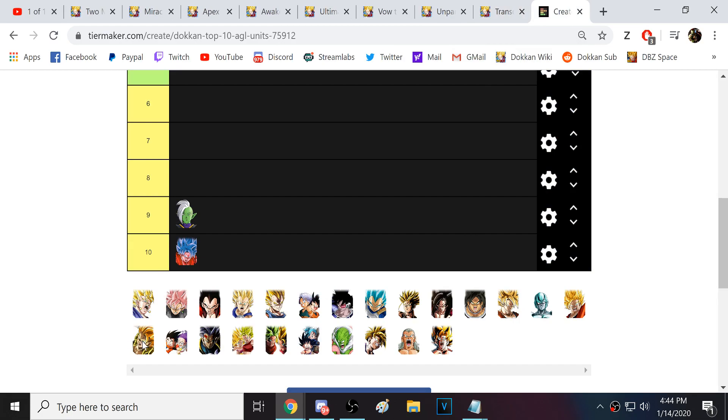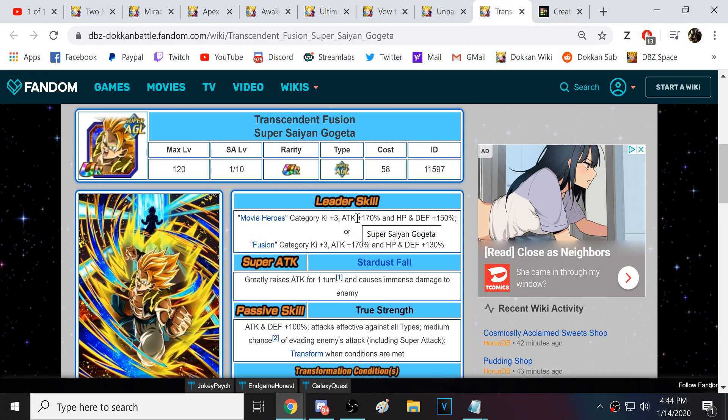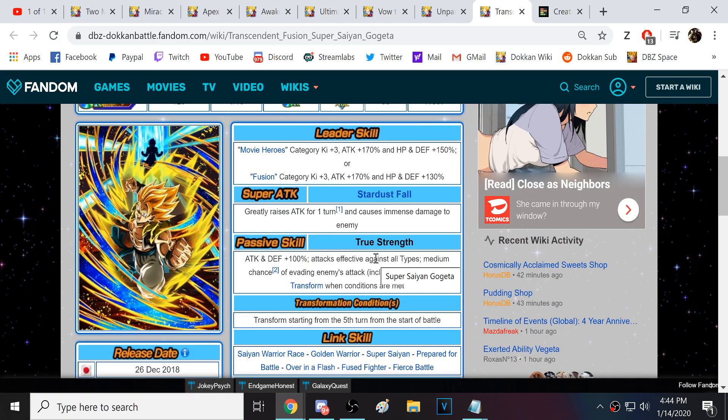Next we have Blue Gogeta. Some people didn't agree with my high placement of Blue Gogeta in the top 10 T-Wars list, but Blue Gogeta is just very, very good. Before he turns blue, he does greatly raise attack for one turn. His leader skill is insane — that Movie Hero category team is nuts. Look at his leader skill: 170% to attack and 150% to HP and defense. He doesn't have a 130% in there at all, so that's going to be very impactful. You rock that Movie Hero team with LR Spirit Bomb Absorb Goku and some other really powerful units — that team is very good.